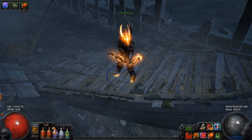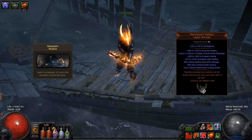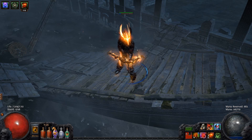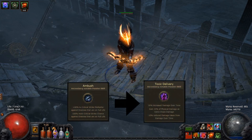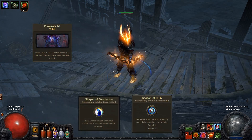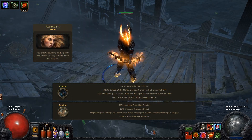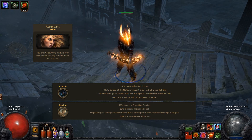A few words about ascendancy subclass. I chose the Assassin because in my initial planning I planned to use Marylene's Fallacy as a unique amulet, so my crit rate needed to be extremely high. But later I decided to abandon that idea and switch from Ambush to Toxic Delivery keystone. Right now I think Assassin may not be the best choice for this build. You can experiment with Elementalist and Conflux for better AOE and shock, or maybe combine Assassin with the Deadeye for an additional projectile, projectile speed bonus, and 50% chance to pierce.